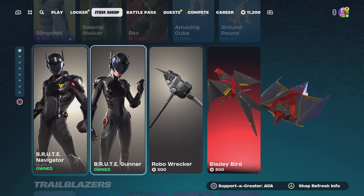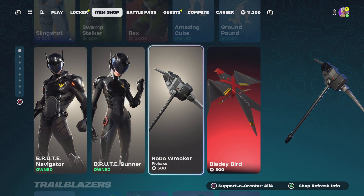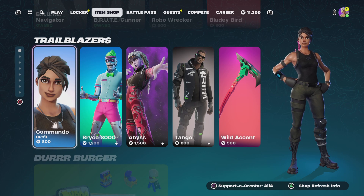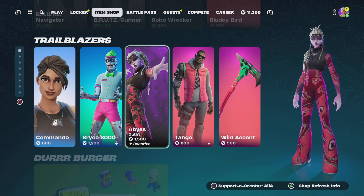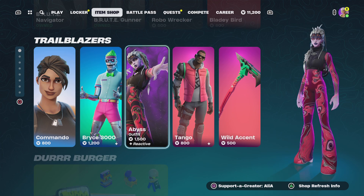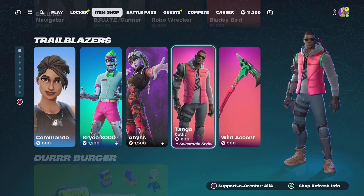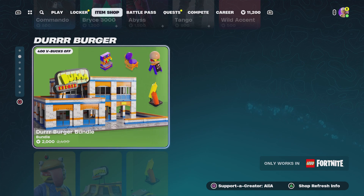Moving on to the bottom, we've still got the Brute Navigator, the Brute Gunner, the Robot Wrecker harvesting tool, and the Lady Bird glider. Moving us on to tonight's returning skins, we have the Commando skin, the Bryce 3000, we've got the Abyss skin — really, really cool skin. She's pretty much reactive to eliminations, so you will get an alternate style active when you get eliminations. Moving us onto the return of the Tango skin and the Wireless harvesting tool.